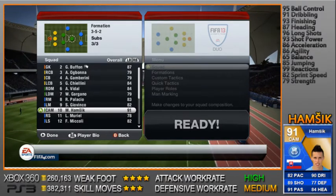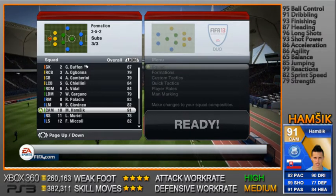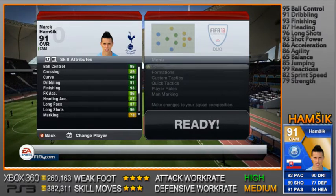What's going on guys, it's Max here from Extra Gameplays bringing you another Team of the Season player review. This time it is on the CAM, center mid, center forward Marek Hamsik — absolute beast guys. His best attributes are definitely his shooting and his passing.